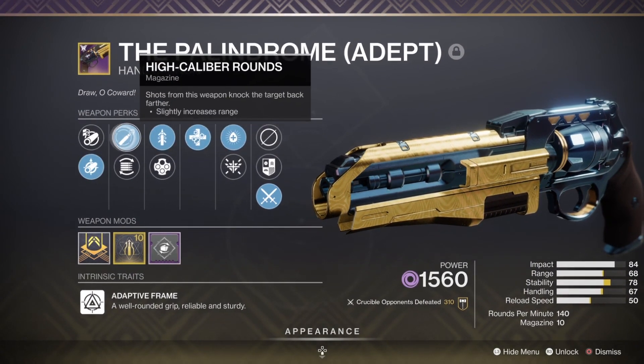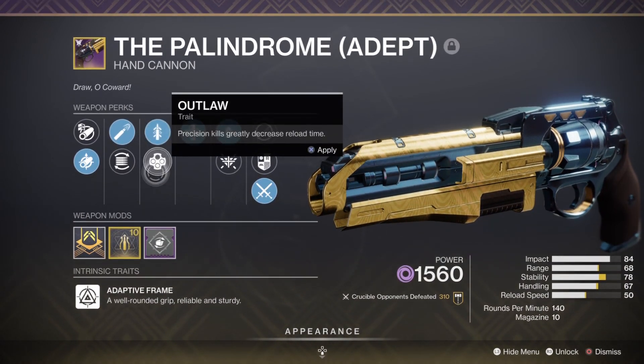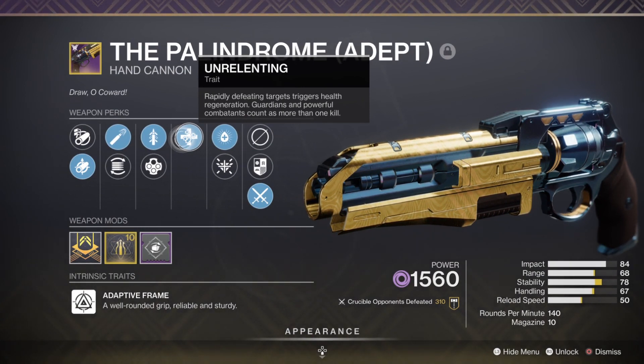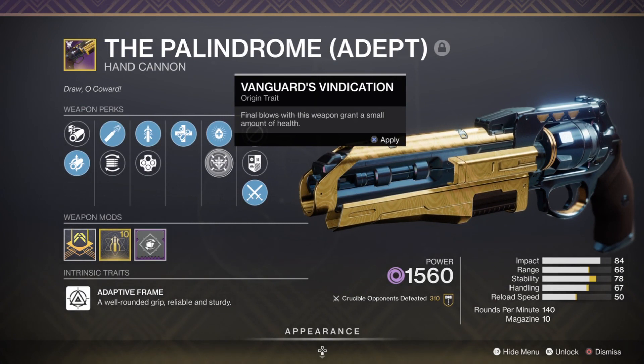Small Bore, High Caliber Rounds, Flared Magwell, Quick Draw, and Outlaw — both are pretty useful. We have Unrelenting, which rapidly defeats targets and triggers health regeneration; guardians and powerful enemies count as more than one kill. Stunning a champion partially refills your magazine, refills health regeneration, and improves recovery for a short duration. We also have Vanguard's Vindication — final blows with this weapon grant a small amount of health.